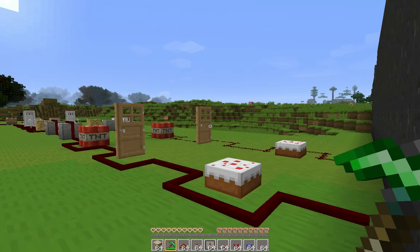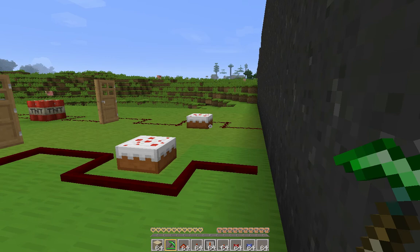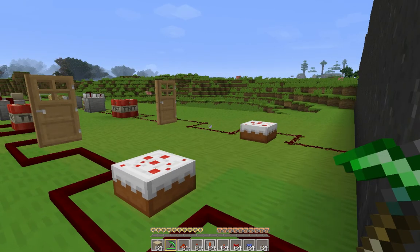Hello! My name is Frejid, and this is the first in a series of tutorials on Alarim's RedPower mod for Minecraft. These tutorials are going to attempt to show the differences between vanilla Minecraft Redstone circuits and contraptions, and the same circuits and contraptions using RedPower. In this first tutorial, we're just going to go over the basics about how RedPower wires behave in comparison to Redstone.